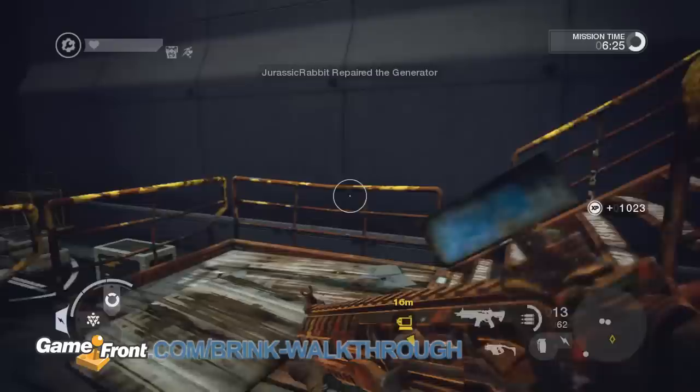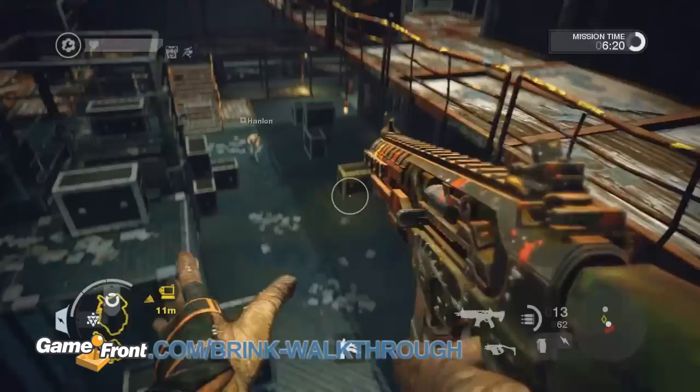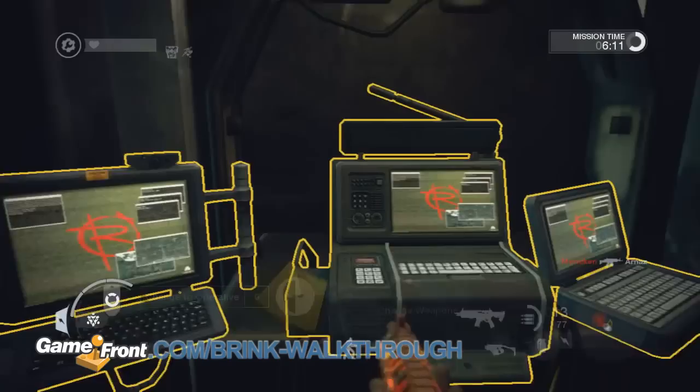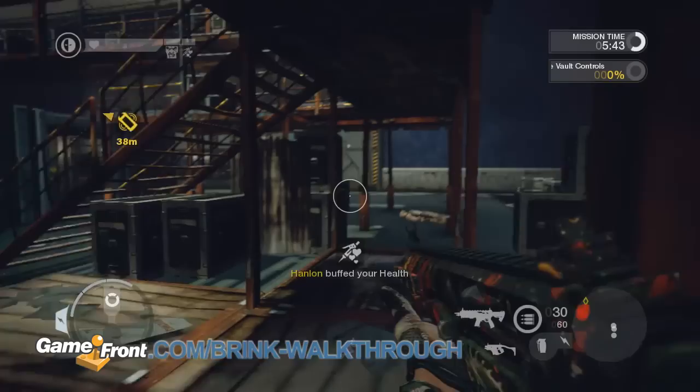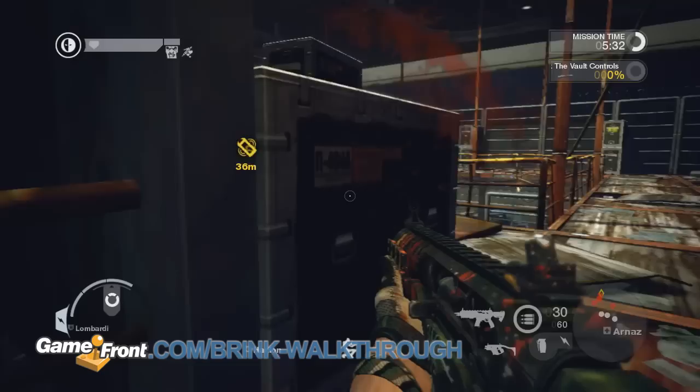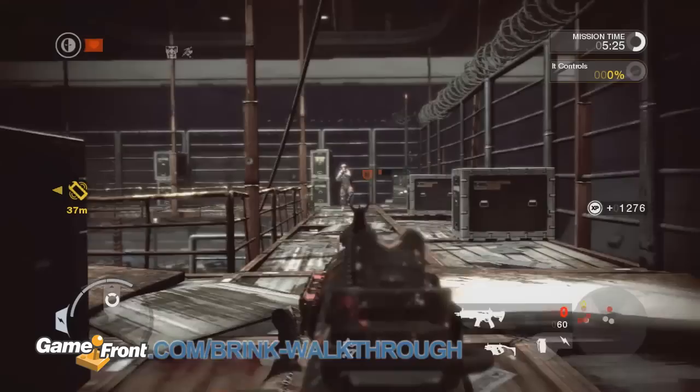When the repair is complete, head back to the command post and switch to the operative class. Your next objective is on the third floor. Be patient and use cover to pop in and out to take out enemies that are guarding the objective. You really don't want to die here because it'll eat up a lot of time trying to get back. Try to wait for some support from your teammates before you move to hack the objective.